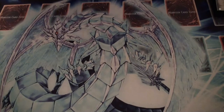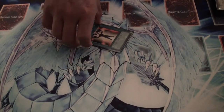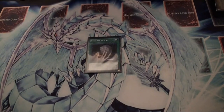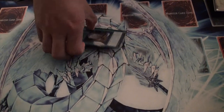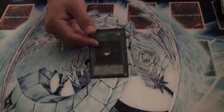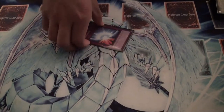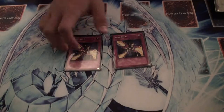Monster Reborn, pretty basic. Mind Control, use it for your opponent's synchros. You have Foolish Burial, discarding either Key Mouse or you can use Green Baboon. Dark Hole, pretty basic. You got a Solemn. Inner Force. Two Trap Stunts, anti-OTKs.